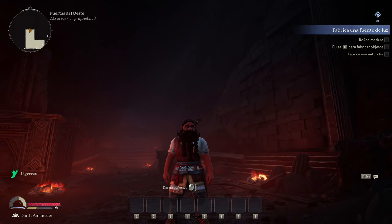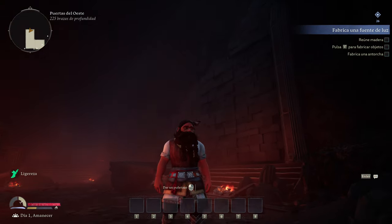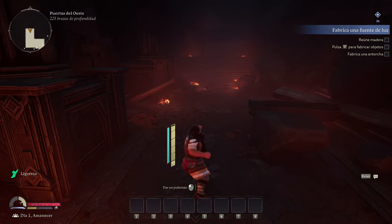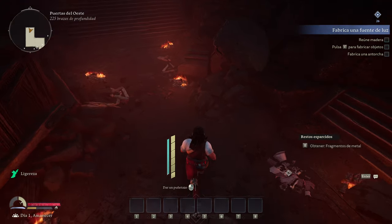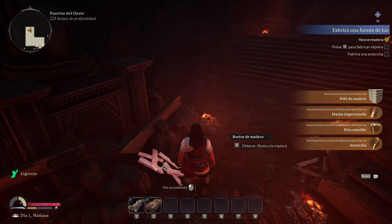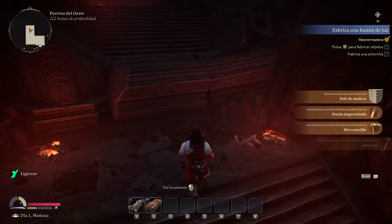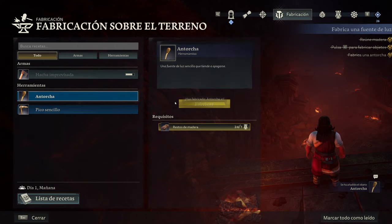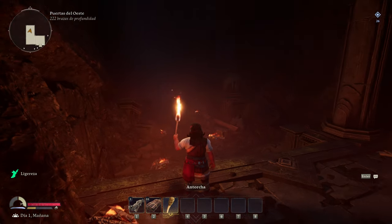Reúne madera. Fabrica una antorcha. ¡Vamos! A una nueva aventura. Y no sé qué le pasa en la cabeza a Durium — tiene algo extraño ahí, se le ha quedado el pelo por encima de la oreja. Puñetazos, sigo estando en forma. No tengo nada de inventario, ni una mochila — esto es una pesadilla. Nos acaban de dar unas cuantas recetas: palé de madera, hacha improvisada, pico sencillo, antorcha. Empezamos de cero incluidas las recetas. Fabricar objetos con la C. Has fabricado una antorcha, perfecto. Tutorial completado. Tengo una antorcha, ya no estoy en la oscuridad.